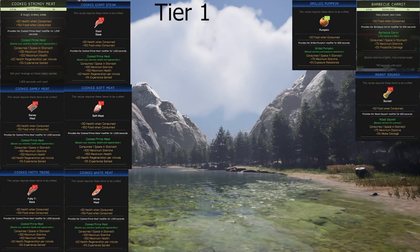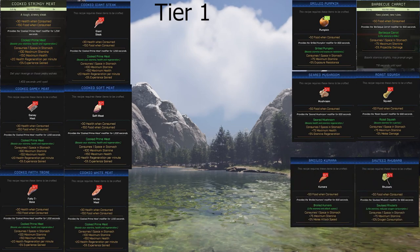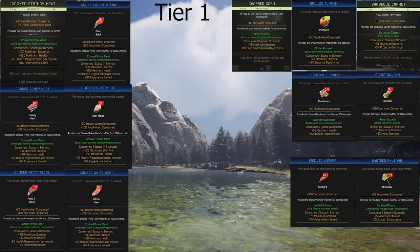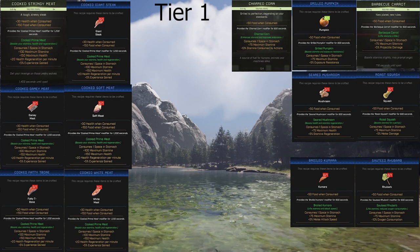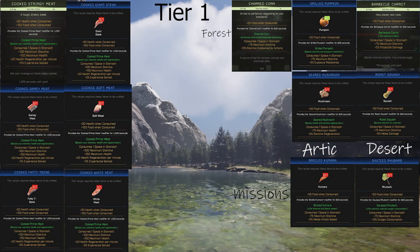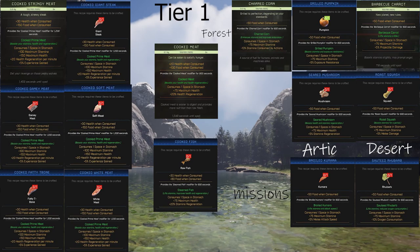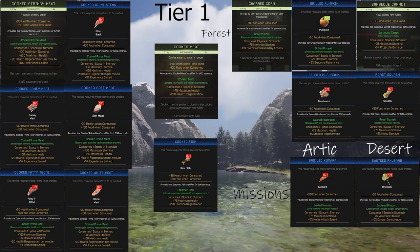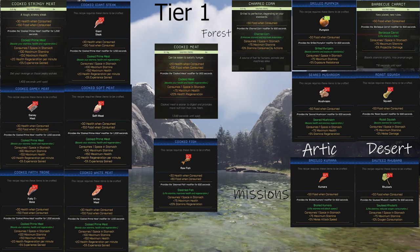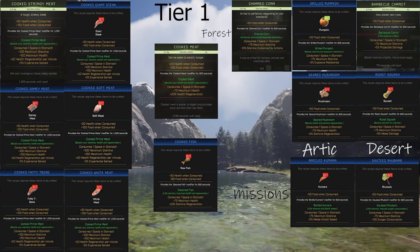The vegetables you can pick up depending upon the biome are seven types. I suggest you cook them on the fire because raw they're not as good. The bottom two are only available through missions. The top three are available in the forest. The seared mushroom is available in the Arctic and the roast squash in the desert. There's also cooked meat and cooked fish. This is your tier one food — to go beyond this you need the crafting bench and tier two.